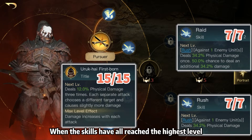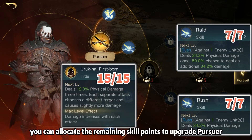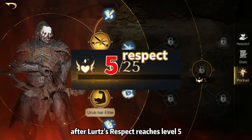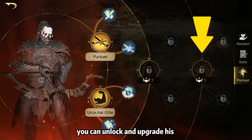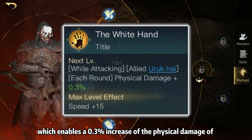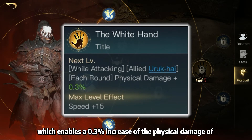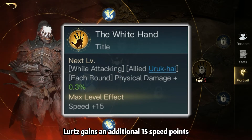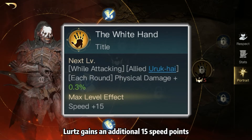When the skills have all reached the highest level, you can allocate the remaining skill points to upgrade Pursuer. Finally, after Lurtz's Respect reaches level 5, you can unlock and upgrade his fourth main skill, the White Hand, which enables a 0.3% increase of the physical damage of allied Uruk-hai units. When the White Hand reaches the highest level, Lurtz gains an additional 15 speed points.